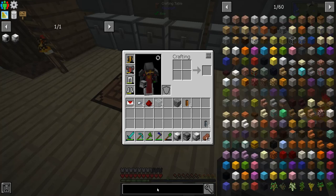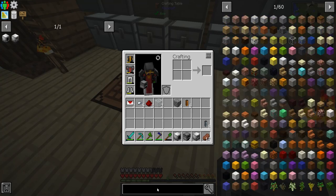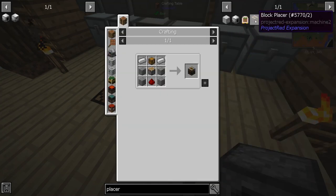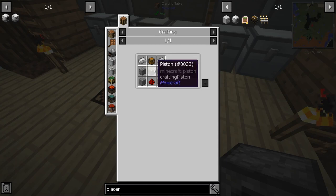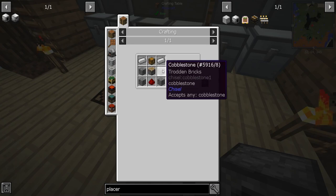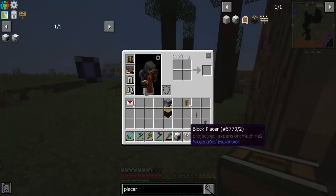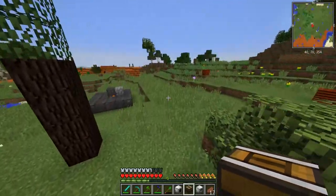Do we have any mechanical users? What about a block placer? We do have a block placer — perfect. We need a piston and redstone. I'll go ahead and make this off camera since you guys really don't need to see it. So I got this block placer.